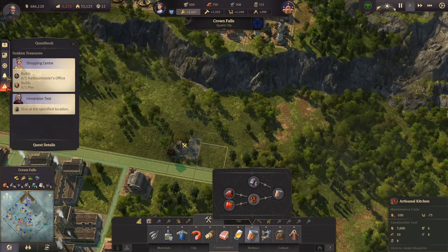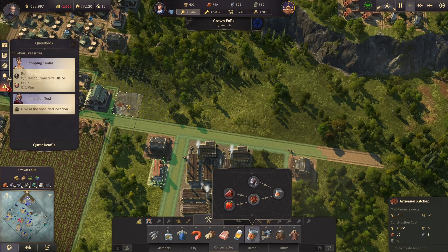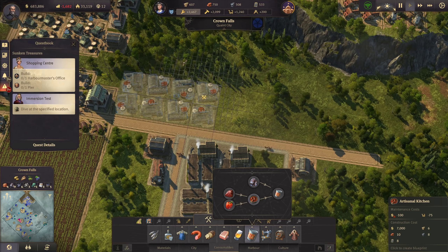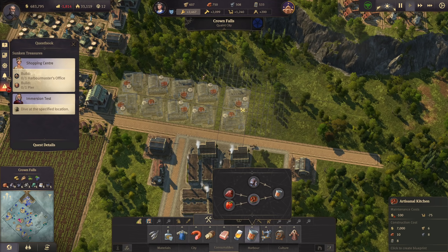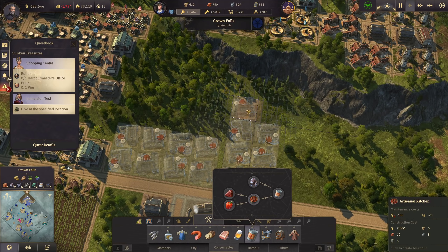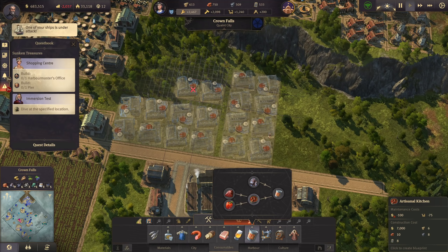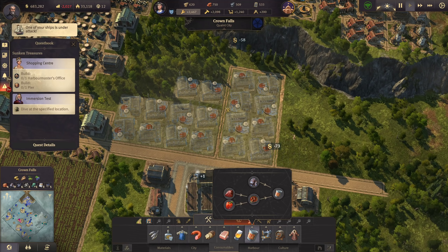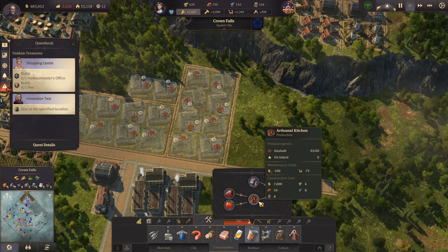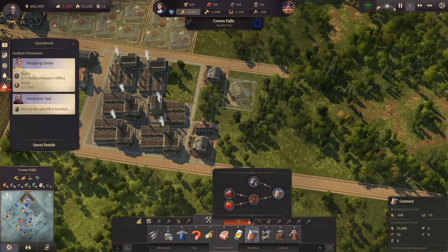Let's put those 18 kitchens on blueprint mode - it's quite a lot. We'll arrange them in 8 blocks: one block here, another block like that - that's 16 - and then two more here. That's a lot of kitchens but it won't be enough. For this to work we also need 12 canneries.